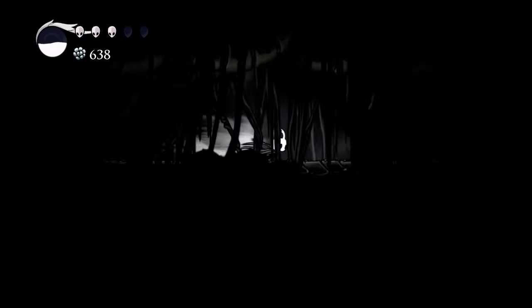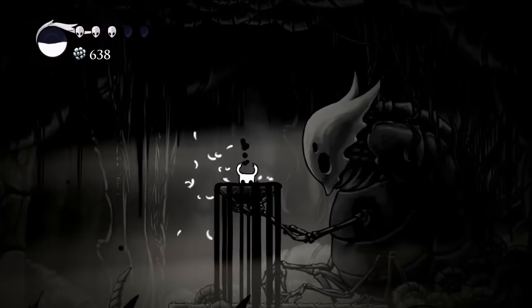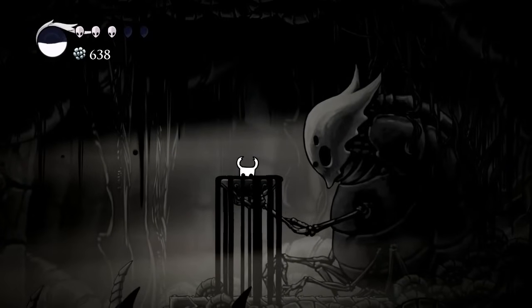And just like that we made our way to the Shade Cloak ability. All you have to do is jump into this black goo and hang out here for just a second for the darkness to consume your soul, and it will make it so you can dash through enemies and make it to new parts on the map.